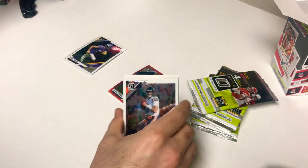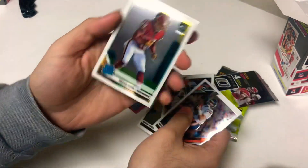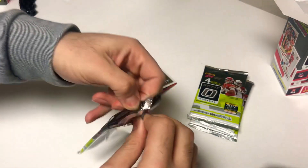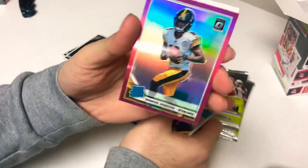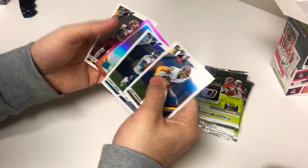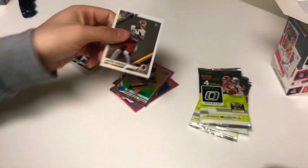Next pack: base Mitchell Trubisky, DeAndre Hopkins, Aaron Jones, and a rated rookie of Bryce Love. Then we got Josh Norman, Corey Davis, a pink Deontay Johnson rated rookie — nice cards, pretty sick with that pink background and the color reflection. And another rookie card, Kelvin Harmon.